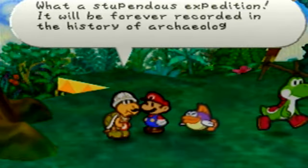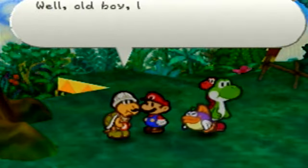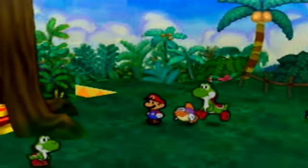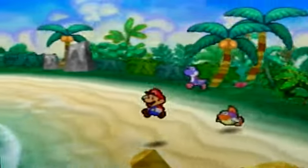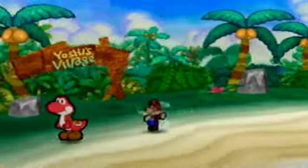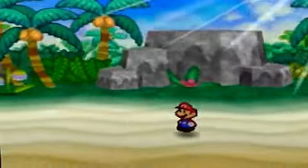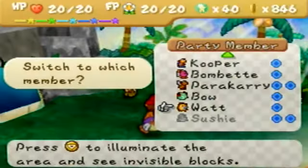Here's a question. What a stupendous expedition — it will be forever recorded in the history of my archaeology. Let's away — back to Toad Town with us. Here's a question: if you were able to get the seed, why didn't you just get the treasure chest that was right before it? I've never understood that. Is Kolorado just an idiot or something? Well, that's true, he is an idiot. Like, it was right there and he didn't go after it. The treasure was right in front of him — in order to talk to the Bub-ulb he had to have gone past the treasure.